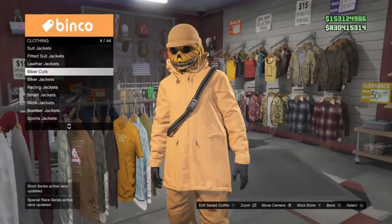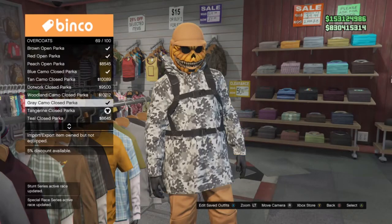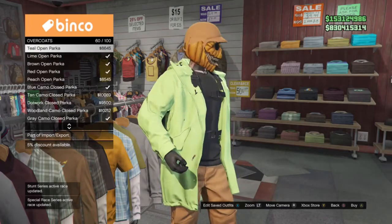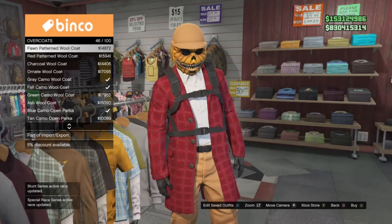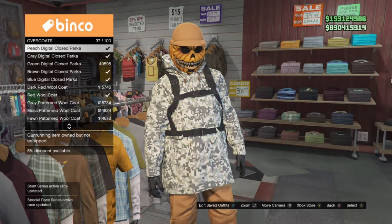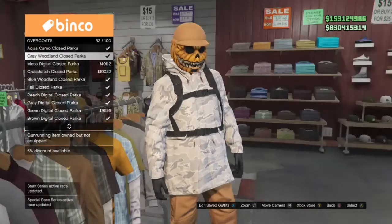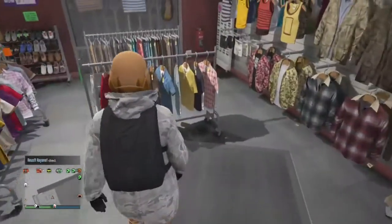For this outfit you want to go to the top section and go into overcoats. You want to purchase — I believe it's called the grey woodland clothes-to-parka. This one exactly, as you can see on screen.